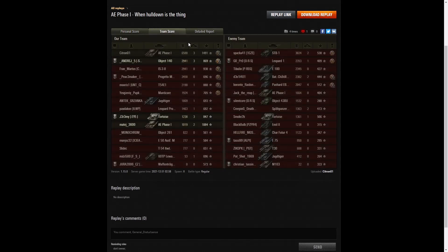Right at the top of the table with 6,588 hit points. The next high scorer had less than half of that — the STB-1 with 3,024 — and 2,941 went to the Object 140 who was obviously fighting on the medium line going around the outside of the map.